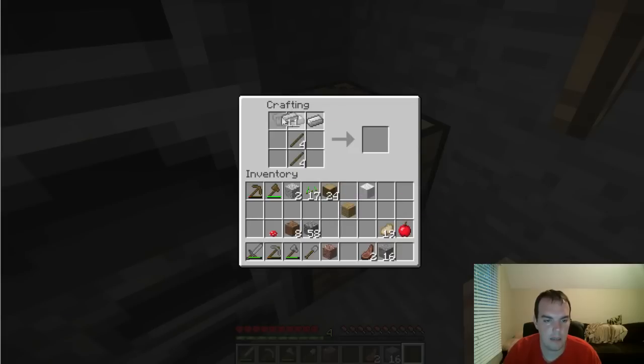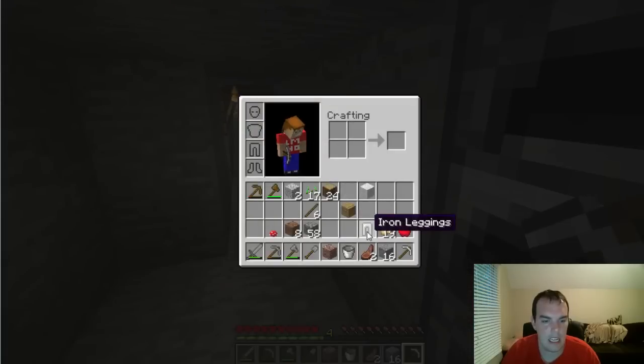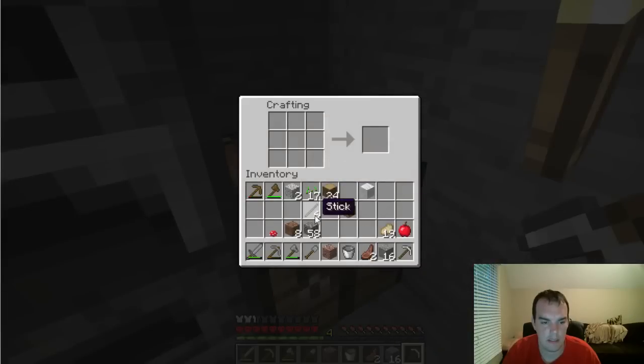Let's make an iron pickaxe. We've got an axe right now, so let's make a bucket and use the rest to make pants. I'd rather have the pants to keep injuries down. We'd also like a hoe — you don't need more than a wood hoe except I don't have the wood, so I'll make a stone hoe instead. There we go, that's good enough.